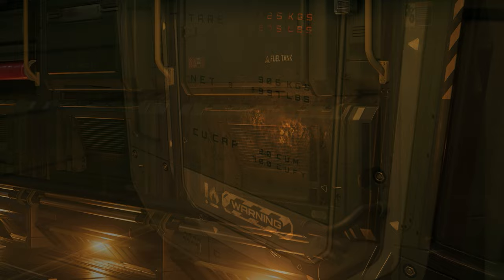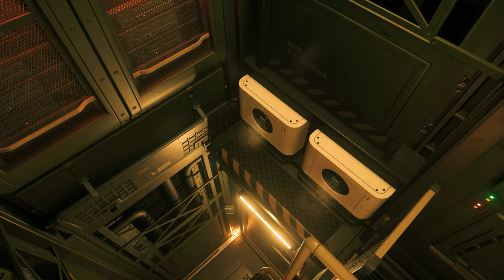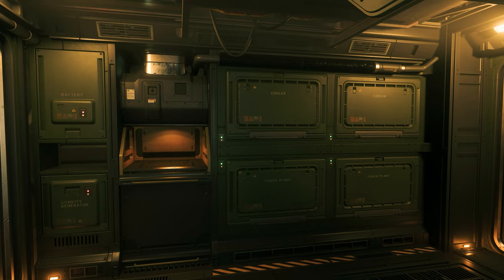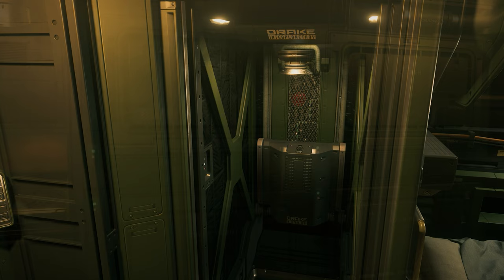Furthermore, some components in the cargo hold are accessible, such as the two size 1 shield generators. Via the ladder located behind the door at the end of the cargo hold, we reach the upper deck, where there is a small anti-chamber with a locker for spacesuits as well as a weapons compartment. Here we also have access to the Vulture's quantum drive. The living area provides a small kitchen, a separate sanitary area, and the bed which allows logging in and out of the ship.